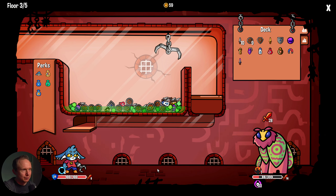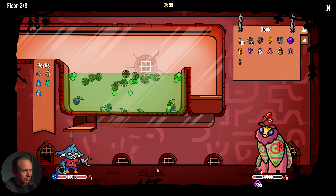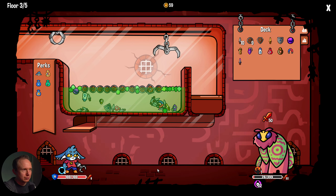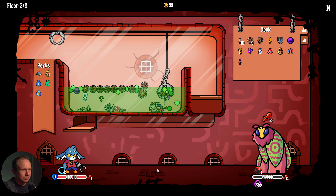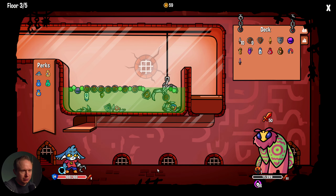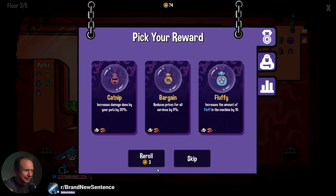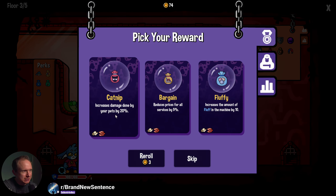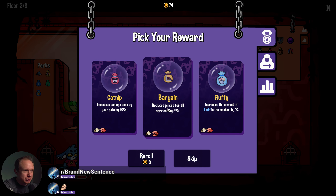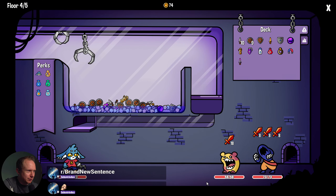Good things are happening. Magnet is strong, poison fluff is working out — and then I immediately picked up the water bottle. Catnip: increase damage done by pets by 20%. I've never had a pet. 'Increase the amount of fluff in your machine by 10' — let's get more fluff. Give me all that fluff.